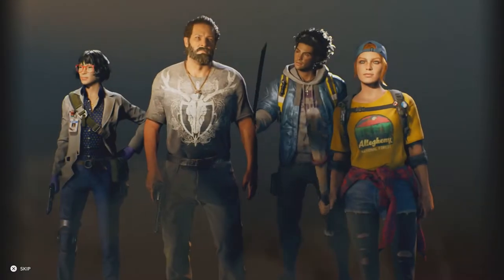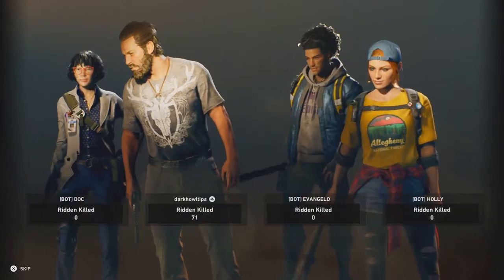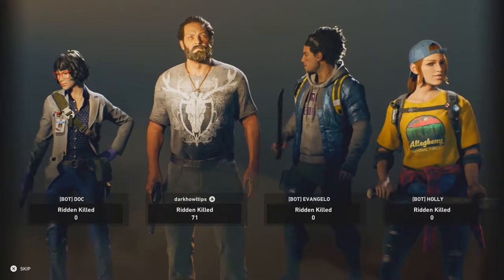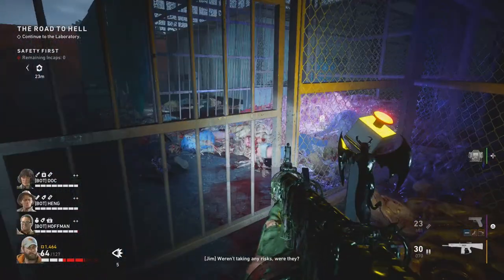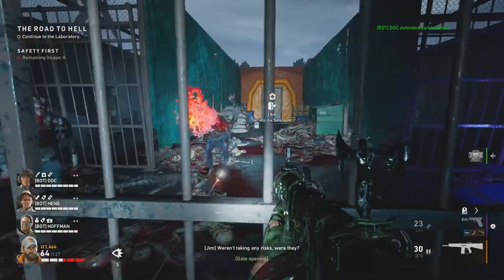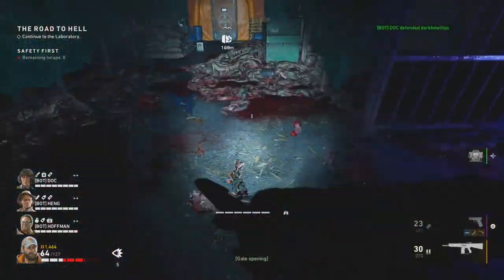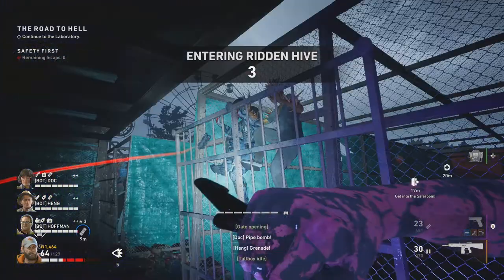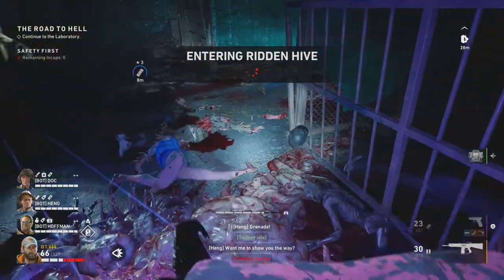One of the good things about the Hives is that it ends the stage right away. That means if you find the Hive right when you go out of the safe room, that is already the end of the stage. Sometimes you can still find the Hive really close to the end of the stage, so you don't need to redo what you just did and will proceed to the next stage.